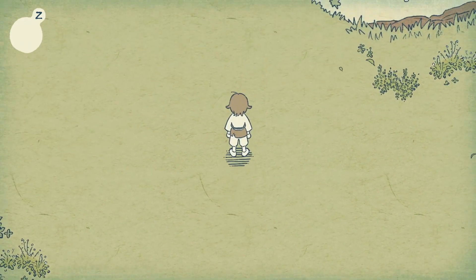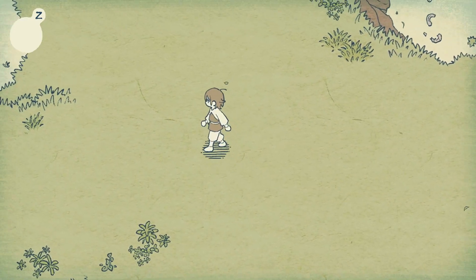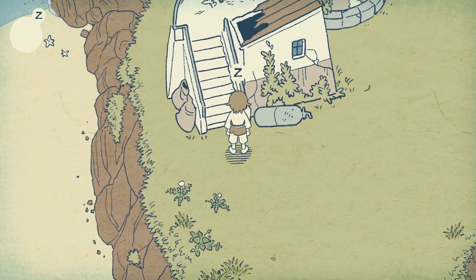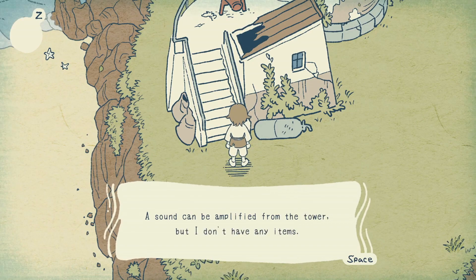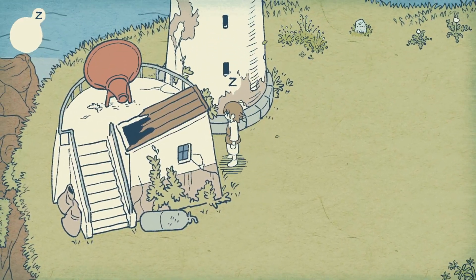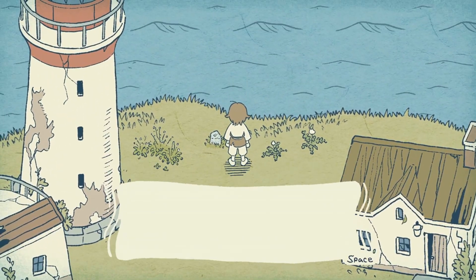Okay, so WASD to move around. I guess we're just going up here. Oh, Z to climb the stairs I guess. A sound could be amplified from the tower but I don't have any items. Okay, so I gotta find some items.